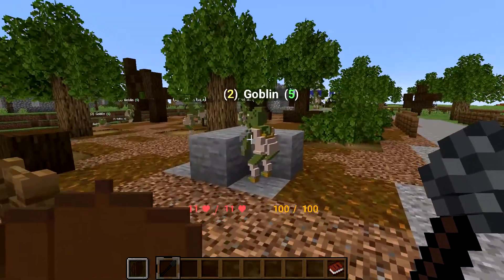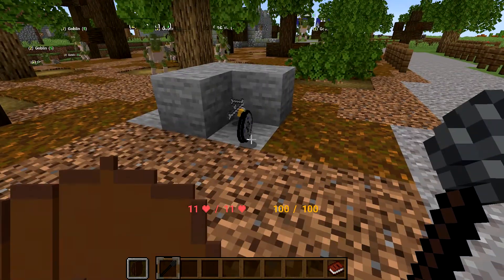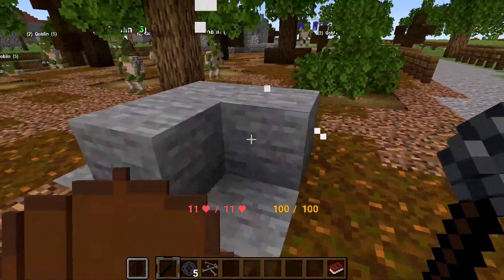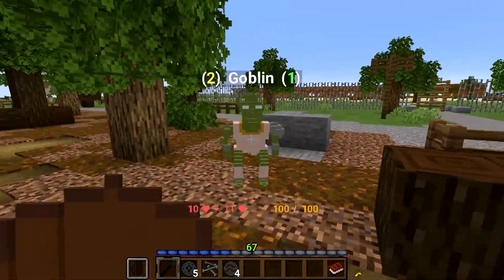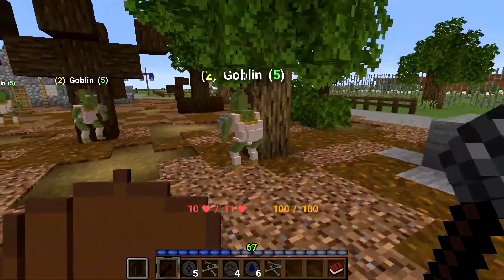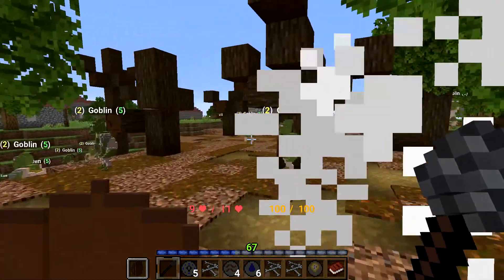Mobs are just starting to be added now. They have a health bar on their name tag that shows their level before their name and their health after their name. As you hit the mobs, their health will update. Once it reaches 0, the mob will die and drop the same loot tables you would find in RuneScape. The passive mobs will not attack you until you attack them, and then they will run at you.